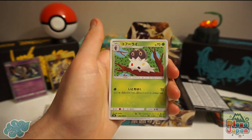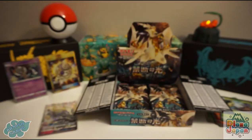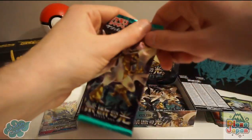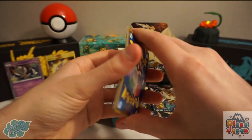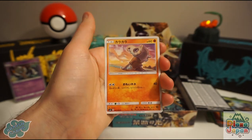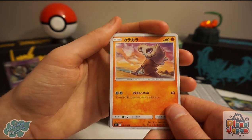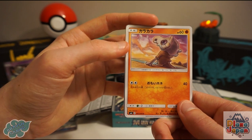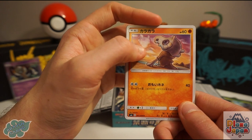Sliggoo, Spewpa, Froakie, and these packs open so easily. Eevee, Poipole — and here's that Cubone card. A little backstory: Cubone lost his mother, which is a well-known thing about Cubone, and there's a little tear in his eye. You can see the Marowak spirit in the cloud in the sky. It's a pretty heavy card, whoever designed it.